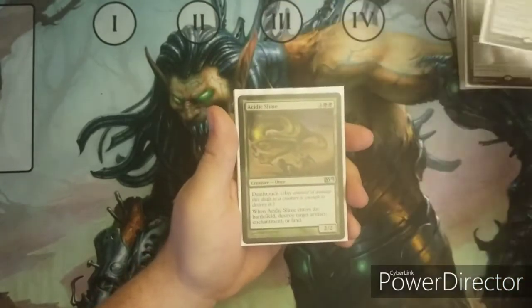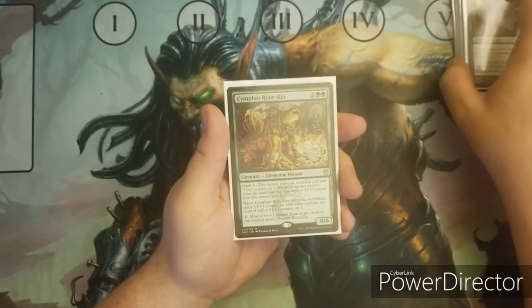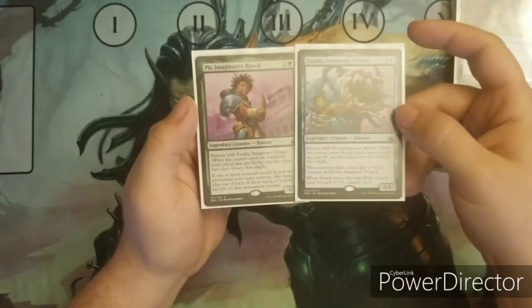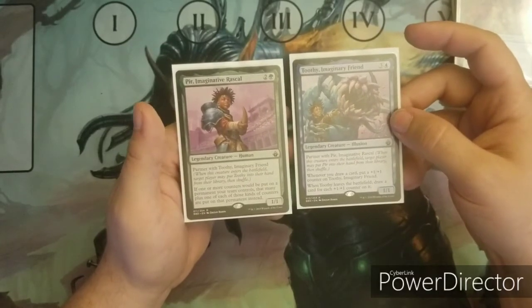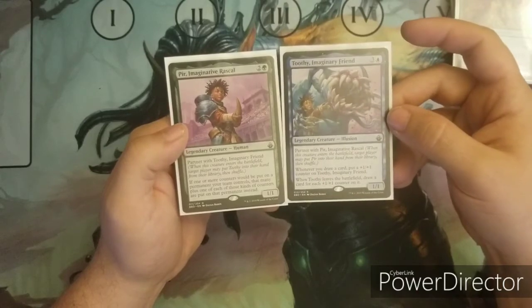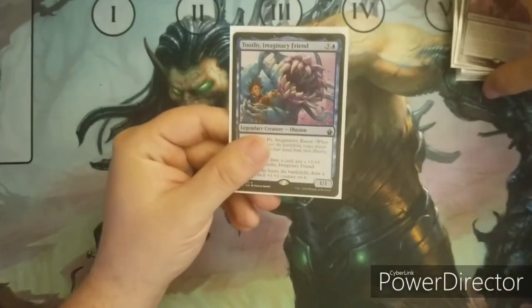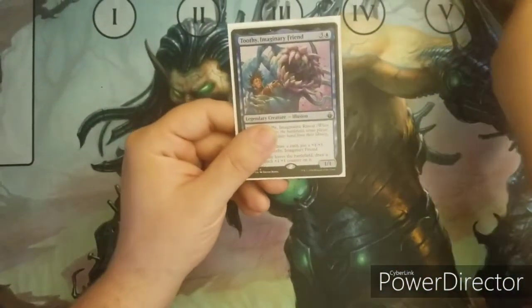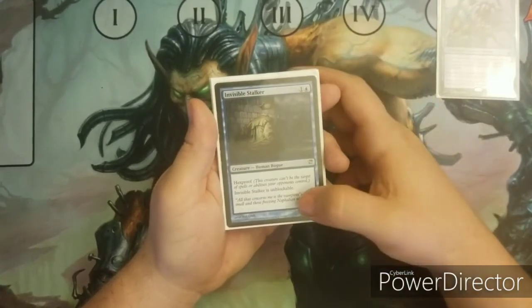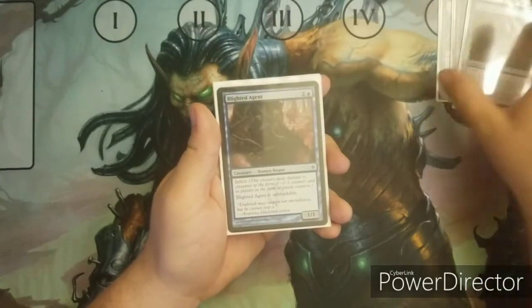Bane of Progress. Acidic Slime. Cryptoplasm. And last, I'll bring in Pir and Toothy together because I like this pair — Pir, Imaginative Rascal and Toothy, Imaginary Friend. It really goes great with this deck, synergizing not only with +1/+1 counters but also with card draw. Moving on to mono-blue cards — I only have about five in this deck. You've got Toothy for the Pir and Toothy combo, then Invisible Stalker, and Viral Drake with proliferate and infect.